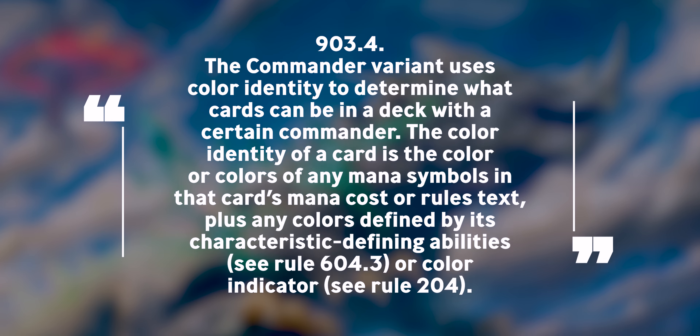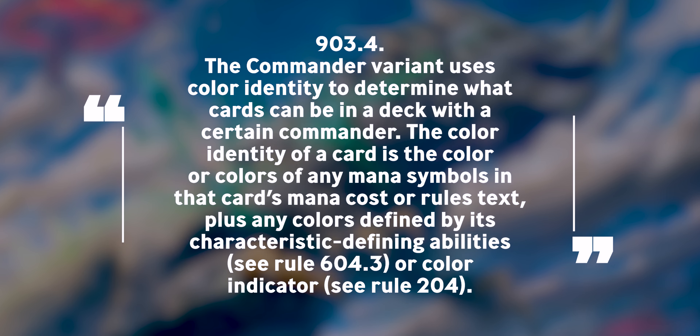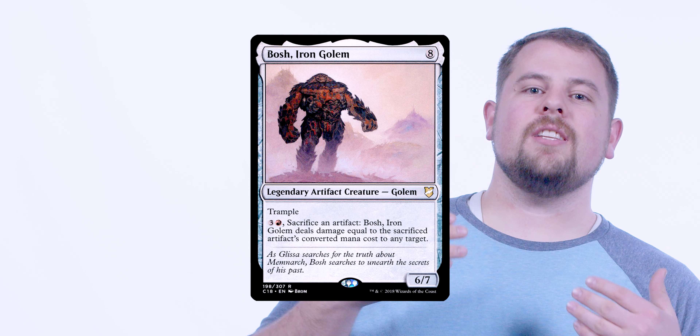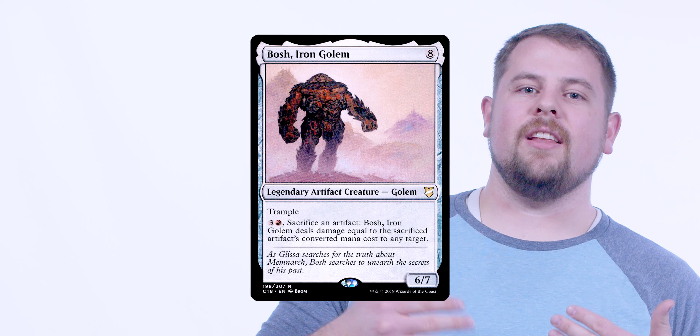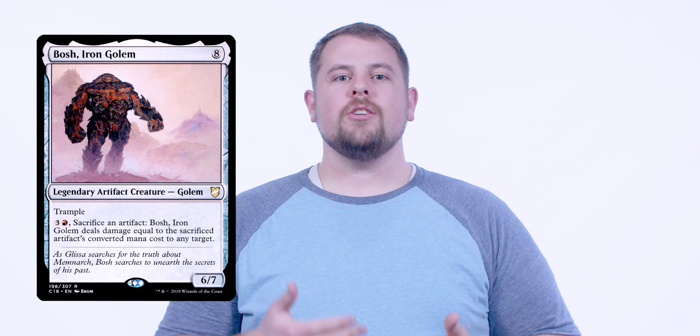The Commander variant uses color identity to determine what cards can be in a deck with a certain commander. The color identity of a card is the color of any mana symbols in that card's mana cost or rules text. So for example, Bosh, Iron Golem is a legendary artifact creature with mana cost generic eight, and the ability 'three red, sacrifice an artifact' and then it deals damage equal to that artifact's mana value to any target. Bosh's color identity is therefore red.